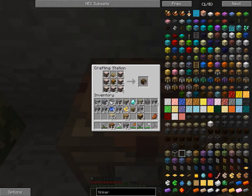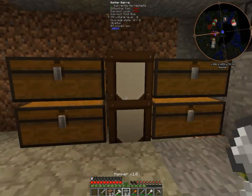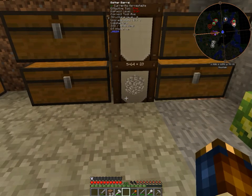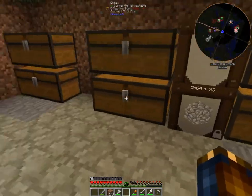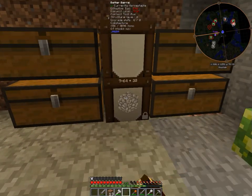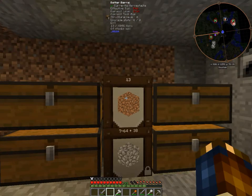You put a chest in the middle with a slab and you make Better Barrels. These are awesome because you can throw them down, and it can store one item of one type. So I can throw all my cobblestone in there. Let's pull this out of the chest, just double-click and it puts it all in there. We'll do the same thing for dirt.